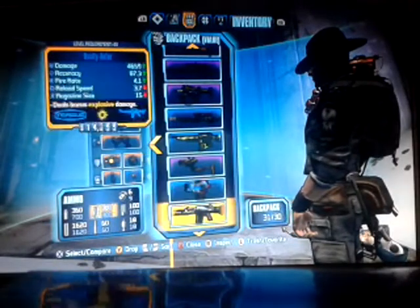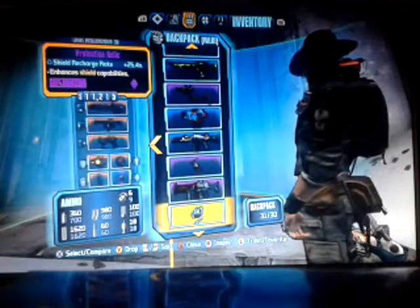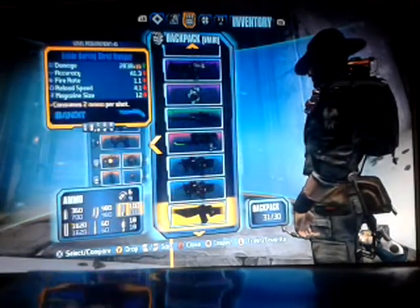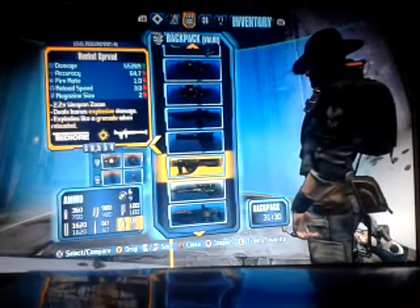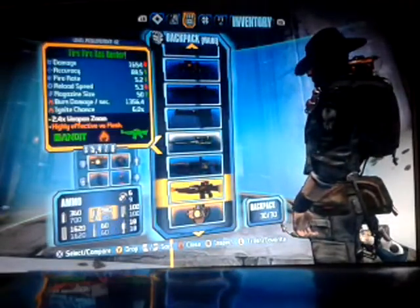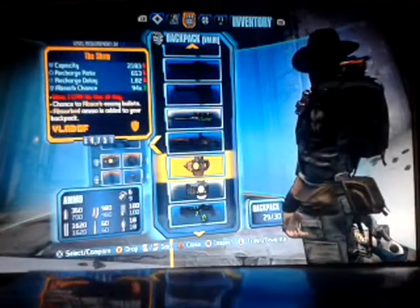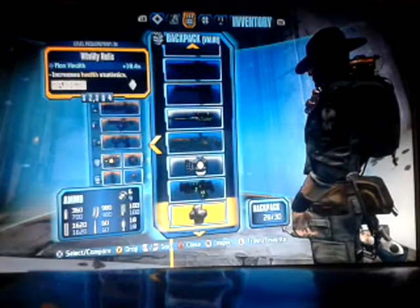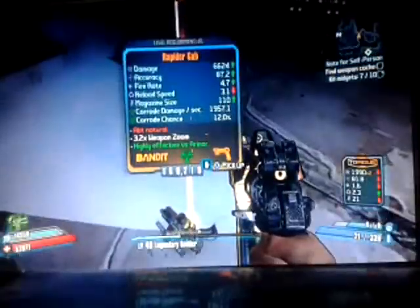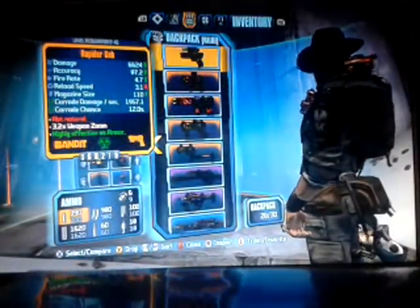I'm just dropping some stuff so we can actually pick it up. What bad stuff have we got that we can drop? Rock Launcher and that — the old version of the Sham. There's the Rapid Gub, which is at the top here.